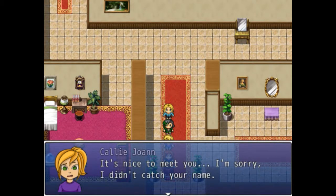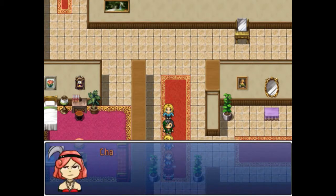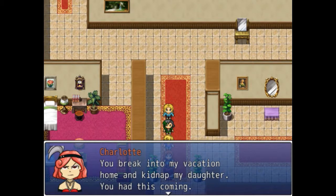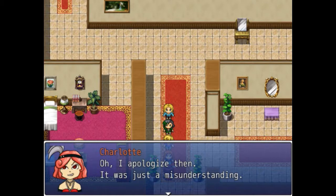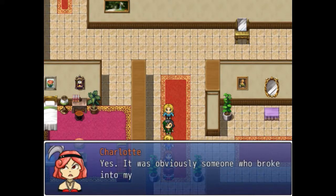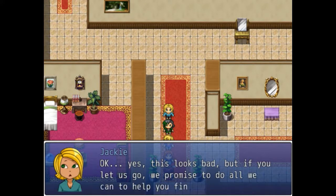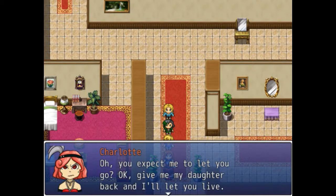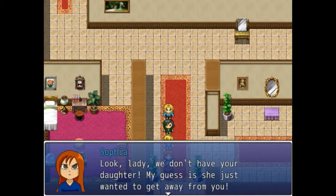Charlotte de la Croix — not that you'll live much longer to remember that. You broke into my vacation home and kidnapped my daughter! We'll admit we broke in, but we didn't kidnap anyone. Oh, I apologize — just a misunderstanding. Actually, someone broke in before you and took my daughter. Okay, this looks bad — but if you let us go we promise to help find your daughter. Give me my daughter back and I'll let you live. We don't have your daughter — my guess is she just wanted to get away from you. Not helping.